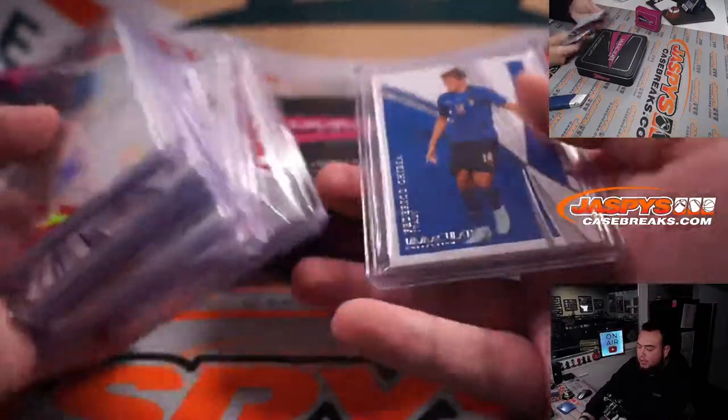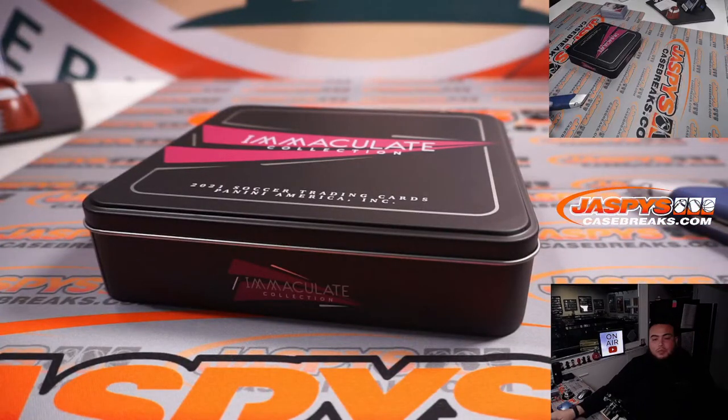There's the box — Immaculate Soccer Number 1 in the books. The next one is on the site: JaskinsCaseBreaks.com.